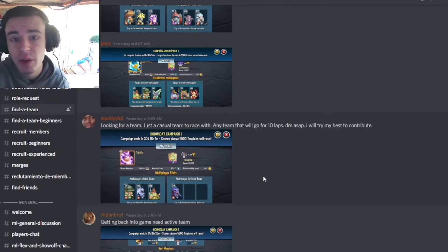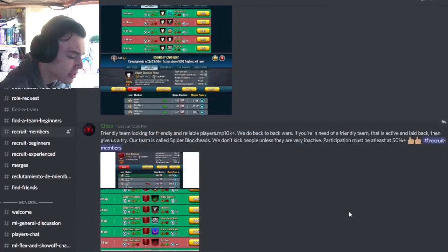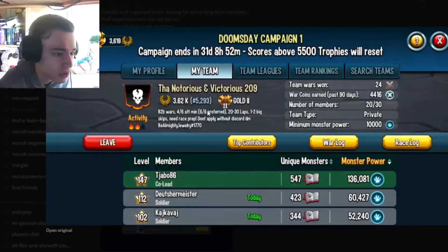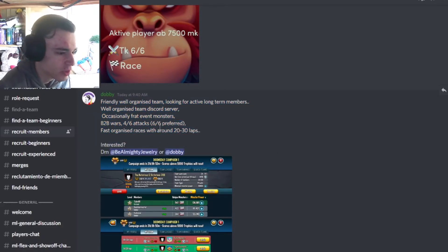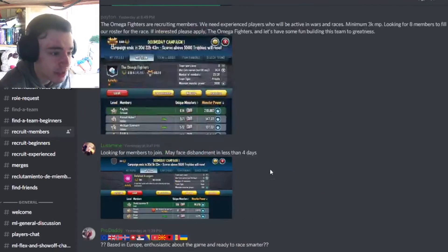Once you post your profile you'll be able to join a team when somebody DMs you asking you to join them. If you want to recruit members you can go to the recruit members section, or if you just want to find a team without posting your profile you can click on that and you'll find this screen where you can see everybody's war logs, their race logs, and their teams. Most of them type out descriptions with the amount of laps they get, how much monster power you need, and some even have Discord servers so you can talk to people outside of the game.